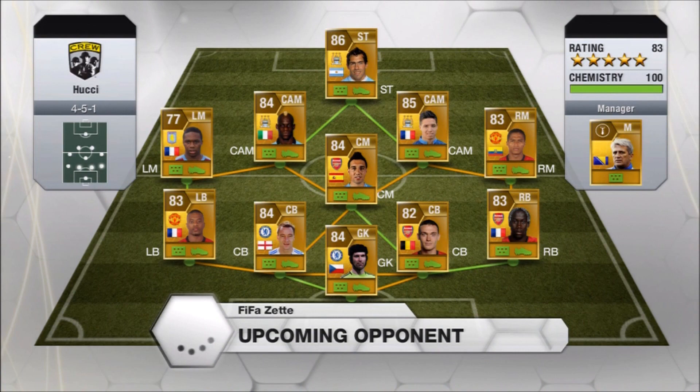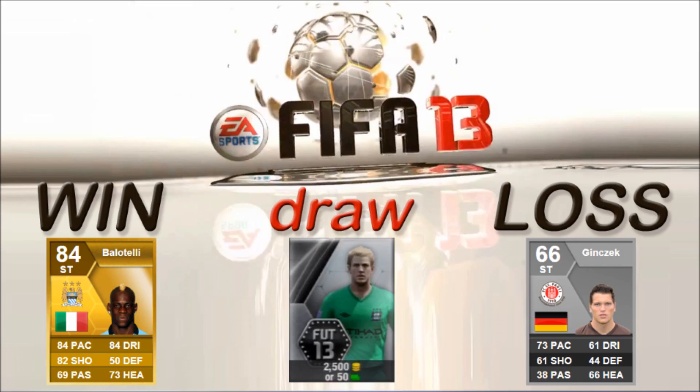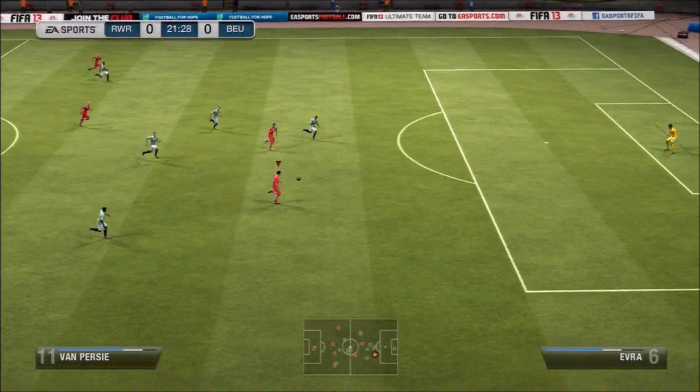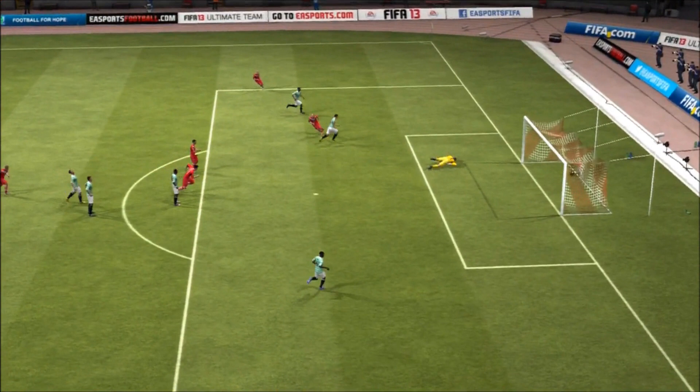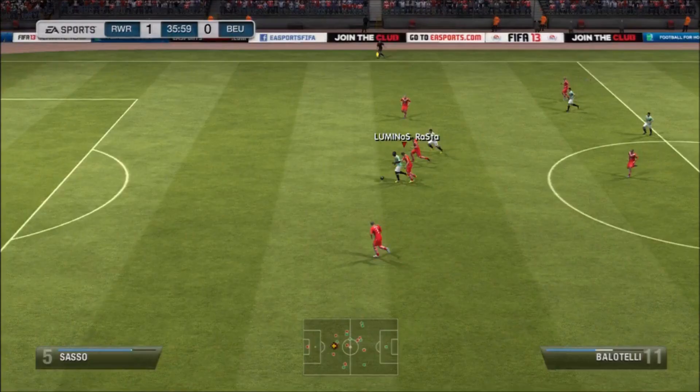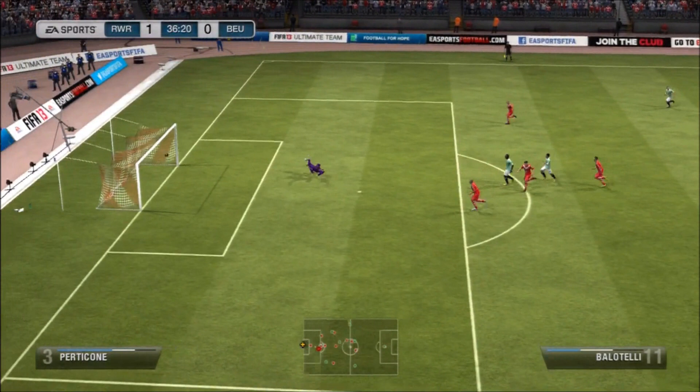This is the team we get up against in the first game. I know what you're thinking — Division 5 and that's who we're playing. So if we win, I've picked Balotelli — I love him. Picked at random was a standard silver pack if I draw, and we have some obscure German silver striker if we lose.